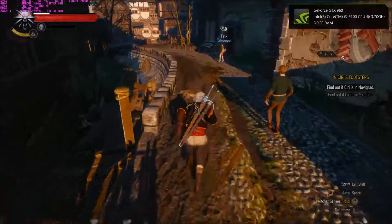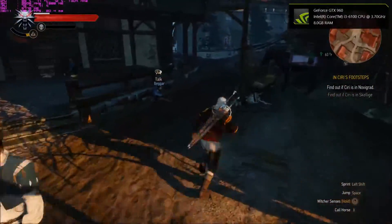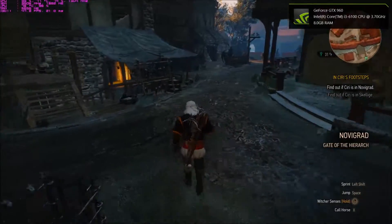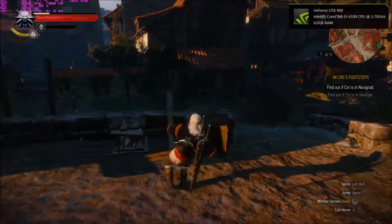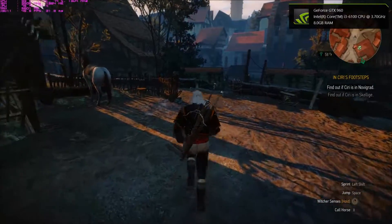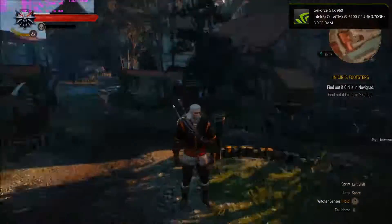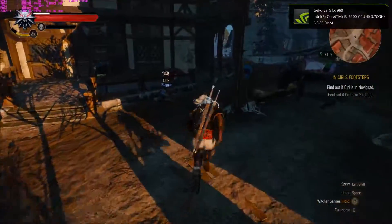We've got the frames at the bottom with the frame times next to it. Running about 50 FPS, and this is pretty good considering right now we are in a city, so there are a lot of NPCs and we do have a low-end CPU — 2 cores, 4 threads. This is not bad for that kind of CPU. It's fairly smooth in the cities — you get the occasional stutter, but nothing game-breaking. Running at 1080p with those settings.